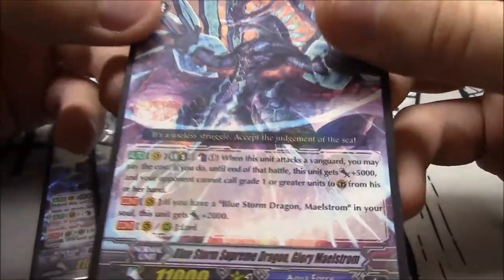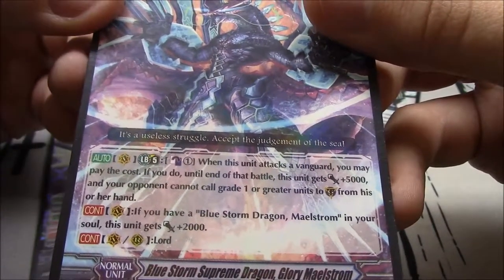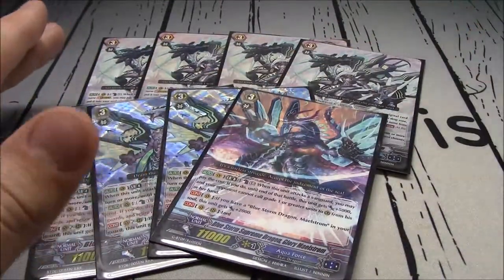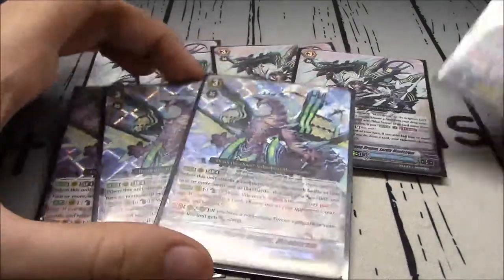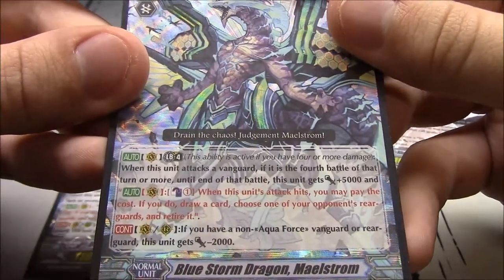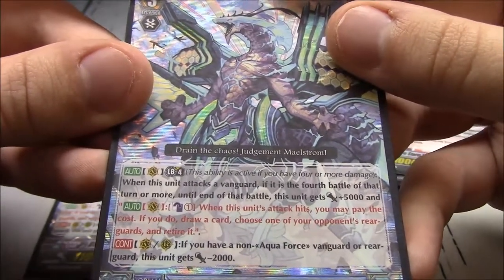Blue Storm Dragon Glory Maelstrom. Limit Break 5, Counterblast 1: when this unit attacks a Vanguard, you may pay the cost - until end of battle it gains 5k and your opponent cannot call grade one or lower cards from hand to guardian circle. If you have Blue Storm Dragon Maelstrom in your soul, it gains 2k. Blue Storm Dragon Maelstrom himself: Limit Break 4, when this unit attacks a Vanguard at the fourth battle or more, it gains 5k until end of battle. Counterblast 1, when this unit's attack hits, draw a card and retire one of your opponent's rearguards.